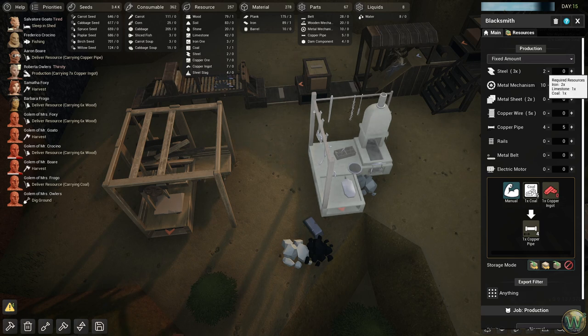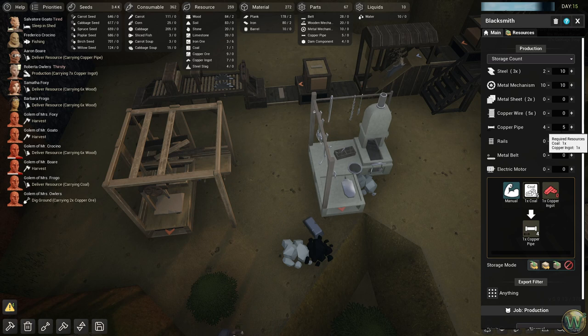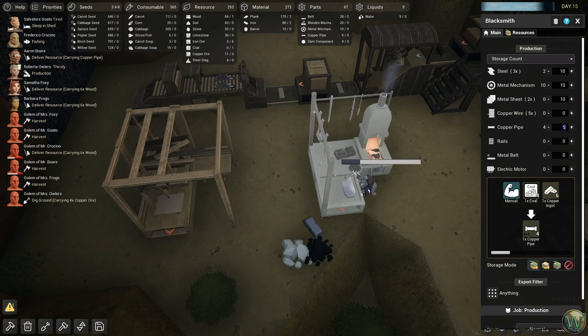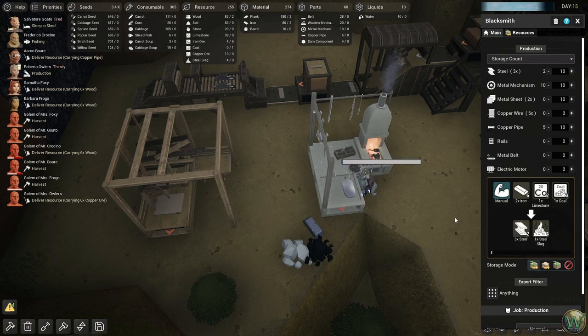I did set a fixed amount of steel, but it's not there. Oh — storage count, not fixed amount, that's my problem. Ten of this, ten of those. Maybe we can make some metal sheets too since they take iron, copper, and wire. Why don't we do ten of all these intermediate things? And we're making copper pipes right now — cool. And now we're making steel.